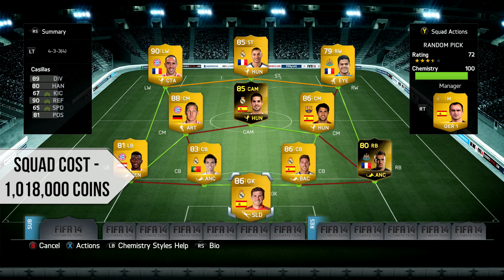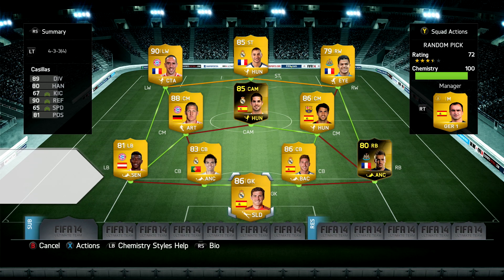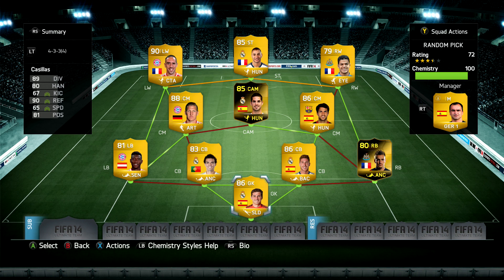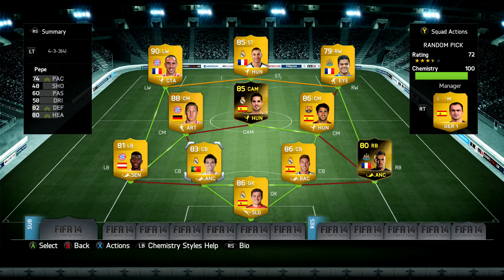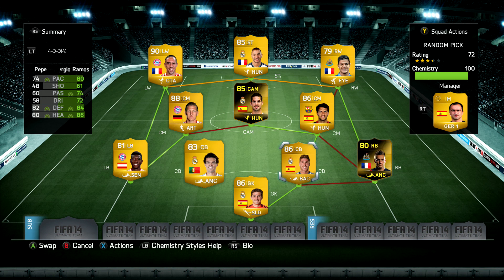It costs pretty much 1 million coins — you can probably get it for a mil, maybe just under if you're lucky. In goal we've got Cassius, a great goalkeeper on Ultimate Team. Left back and right back we've got Debussy's inform and Alaba — I'm thinking Debussy's won't be great and Alaba's going to be awesome.